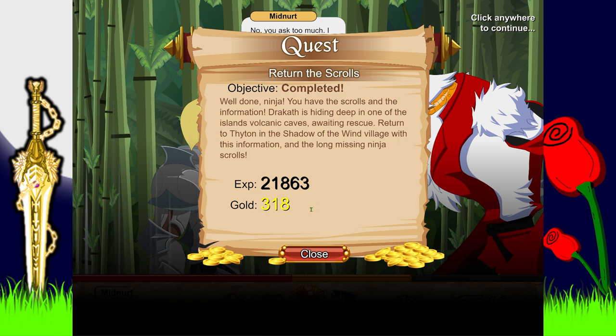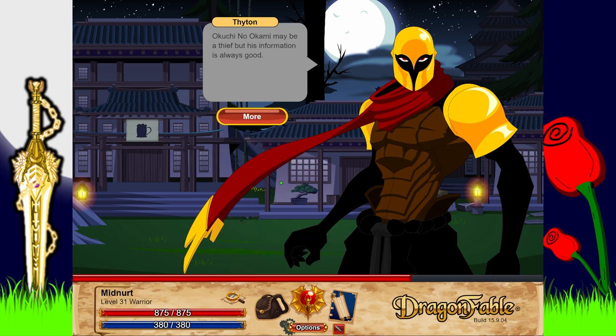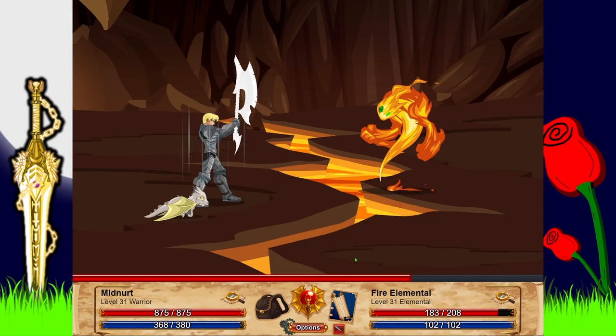Return to Tython in the Shadow of the Wind Village with the information and the long-missing ninja scrolls. Tython says: 'A Kuchi no Kami may be a thief, but his information is always good. Dracath hides in the volcanic caves near the northern coast. He must be awaiting rescue. There are many perils in that cave, but you have shown that you are a skilled ninja. Make your way through the cave and find the jewel - you have tracked him well Midnerd, and now you have him cornered. A cornered opponent is often the most dangerous.'